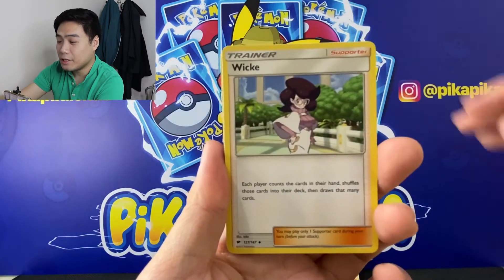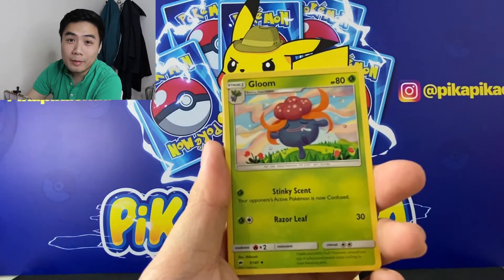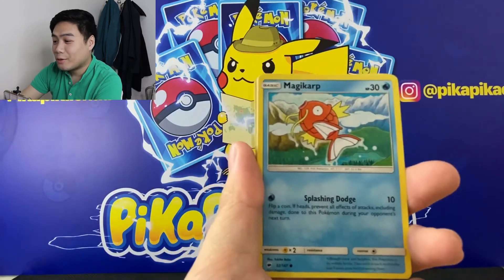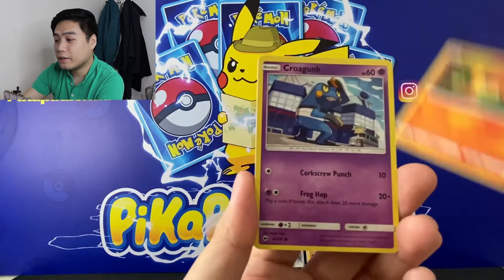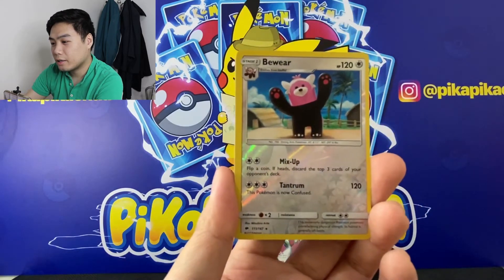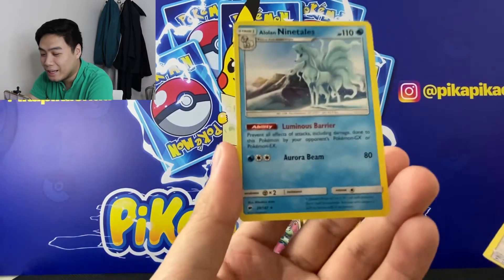We have Energy, Weedle, Lunatone, Bounsweet, Mudsbray, Magikarp, Pansear, Croagunk, a Togedemaru Reverse, and an Alolan Ninetales.